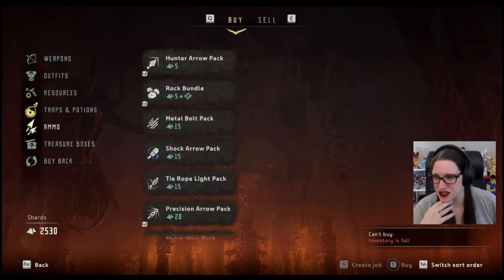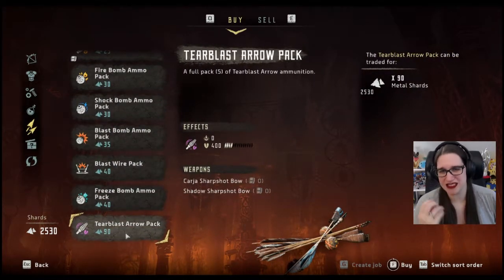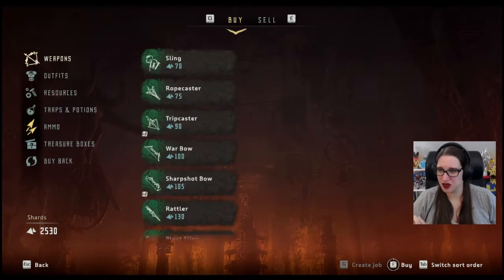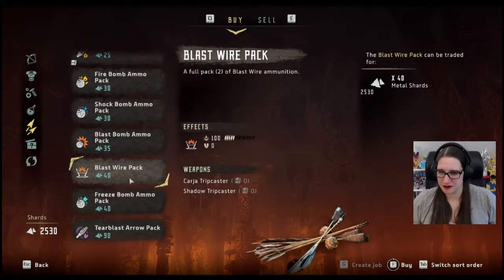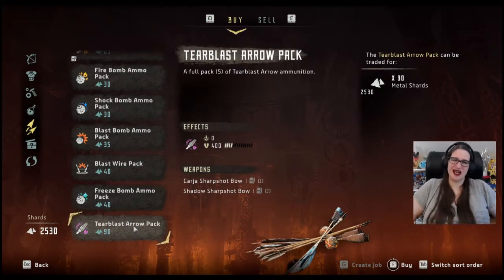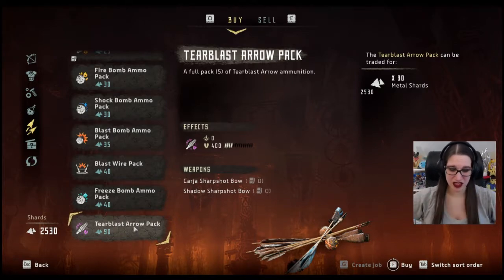Don't need any ammo. The terror blast arrow is the super cool other one. That's with this. So if we got this one, we'd have precision - it would give us precision and terror blast.